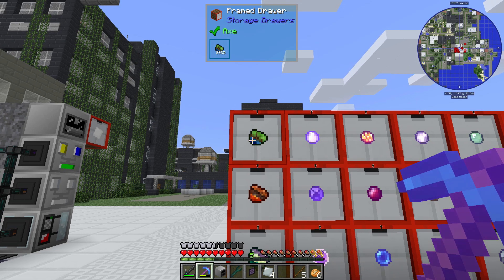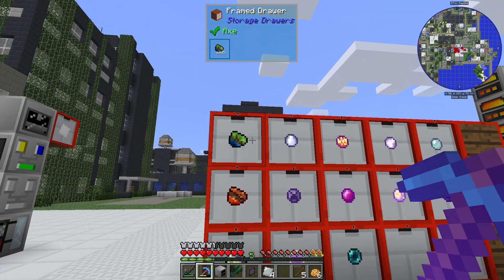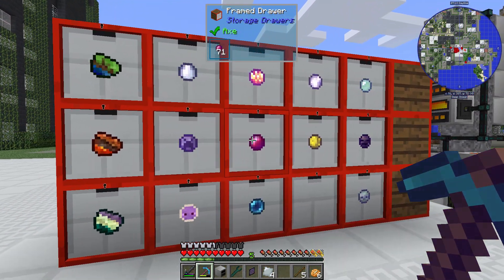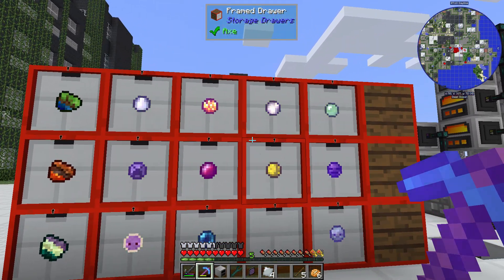On the first column I'm storing my overworldy and hellish and extraterrestrial matters. The other spots are my pristine matters — I've got one drawer for each type that I can make right now.